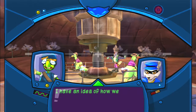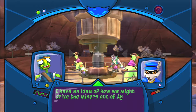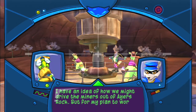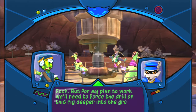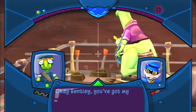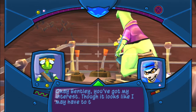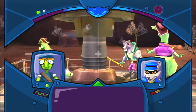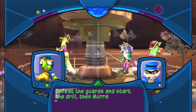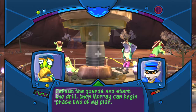I have an idea of how you might drive the miners out of Ayers Rock. But for my plan to work, we'll need to force the drill on this rig deeper into the ground. Okay, Bentley, you've got my interest. Though it looks like I may have to take care of a few guards if I'm gonna get at those drill controls. Defeat the guards and start the drill! Then Murray can begin phase two of my plan!